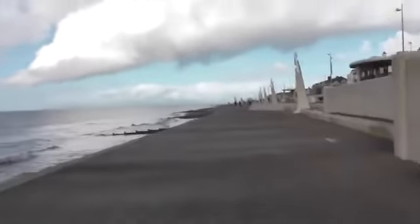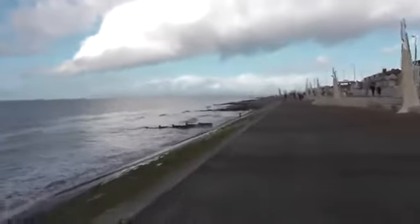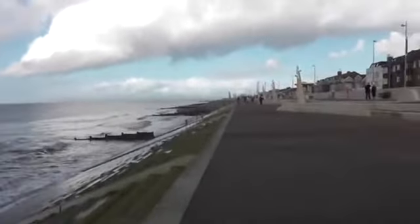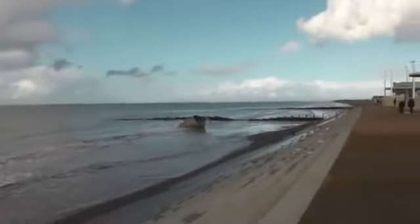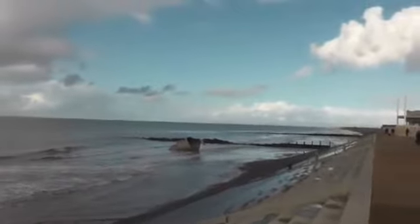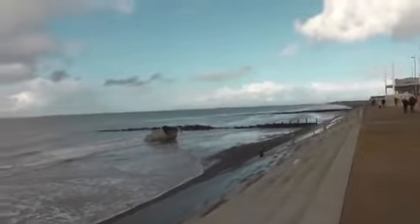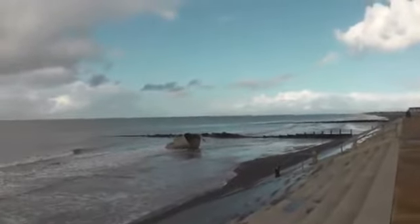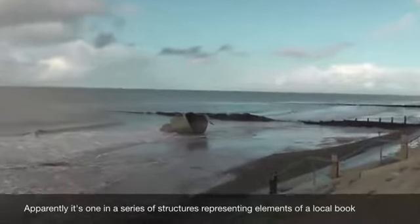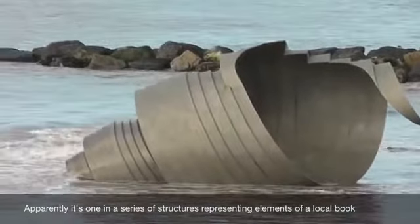It looks like it's suffered a bit in the storms back behind me, where some of the old sea walls have been knocked down. Although this part here, which has only been built in the last three or four years, has obviously stood the test of time a lot better. I wonder what this is — it's obviously been deposited during the storm that was up here a few weeks ago. When I first saw it, I thought maybe it's something that's been blown off the beach or the promenade, but it does look sort of architectural. What it reminds me of is Planet of the Apes — where they're riding on the beach and then come across the Statue of Liberty.